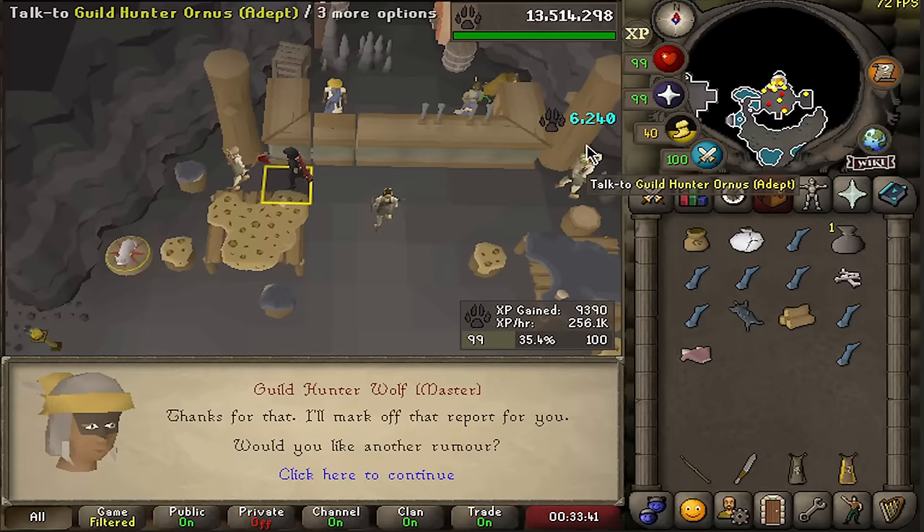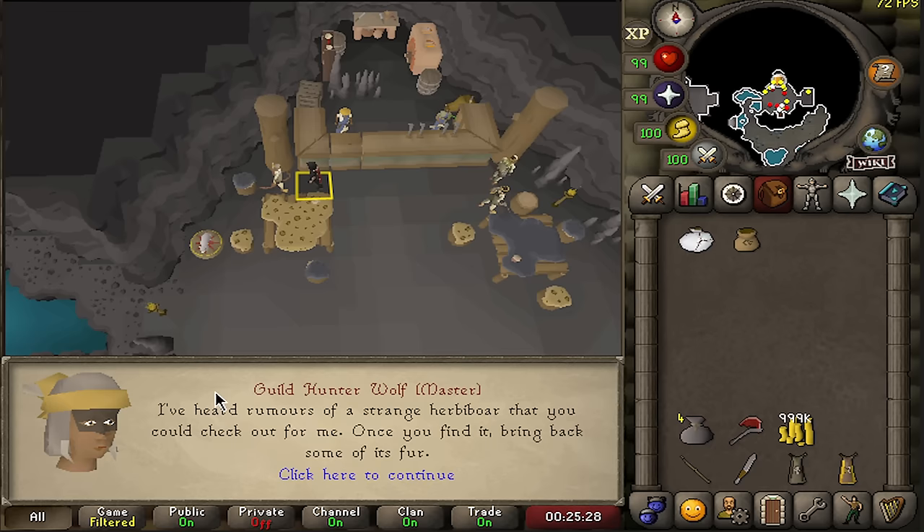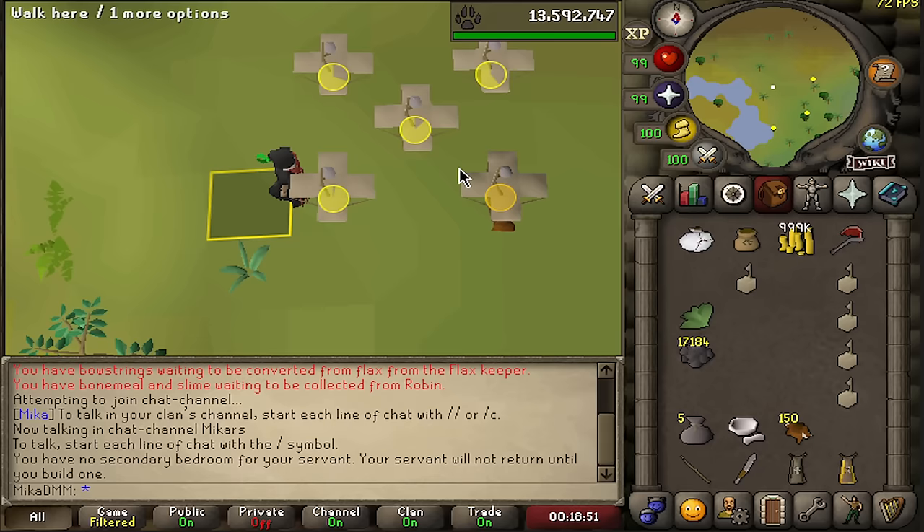We now have an antelope hoof shard. If I turn in the rumor, we should be getting some bonus XP — 6.2k bonus XP there, and we also get the loot sack. Two red cellies already. And you can also get herbivore tasks from these, which is actually really interesting.